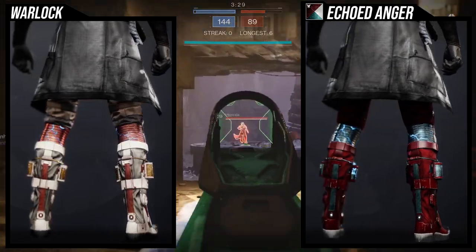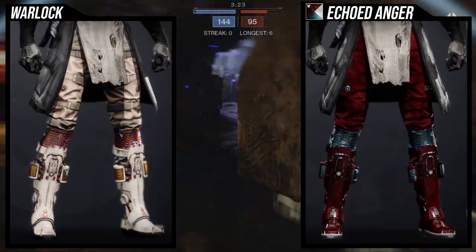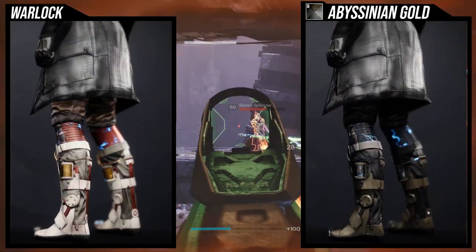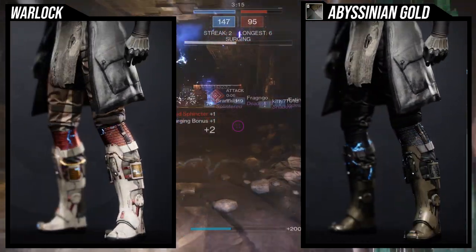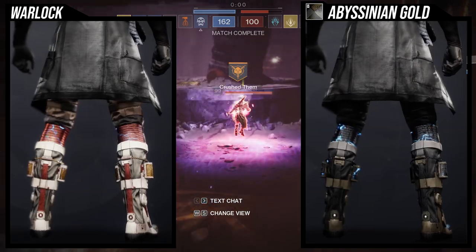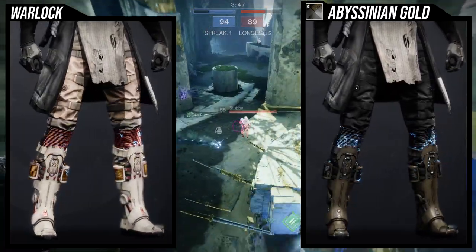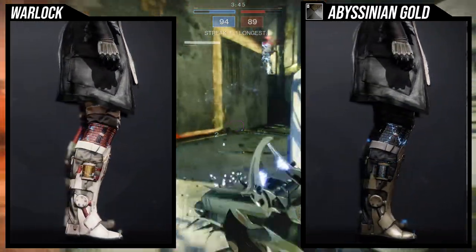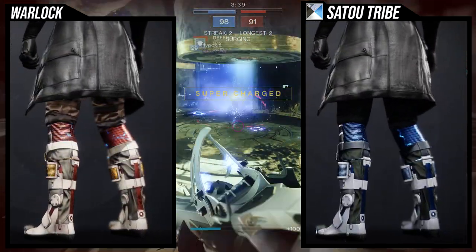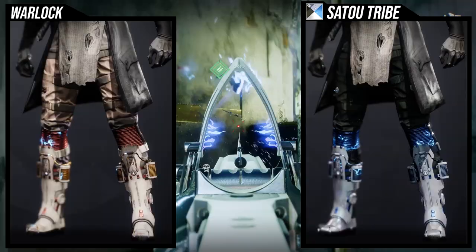It actually shaders really well. I love that the coils on the knee and on the side of the calves pick up the Blue Steel shader — that's exactly what I want to see. For Abyssinian Gold, the brown on the armor doesn't really jive with me; I'll probably switch it out for a black shader. For Sato Tribe, it also looks pretty cool — I like that the coils on the knee and calves go blue. Overall, we'll see.